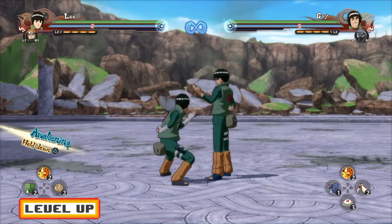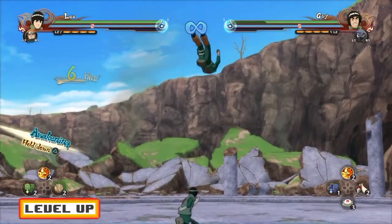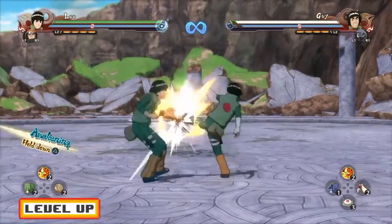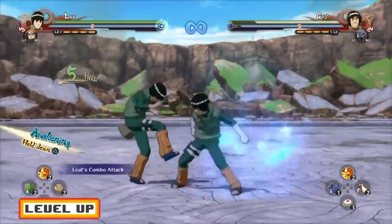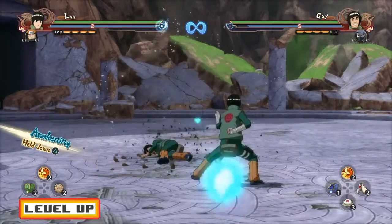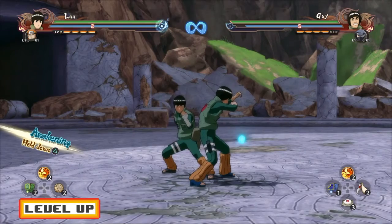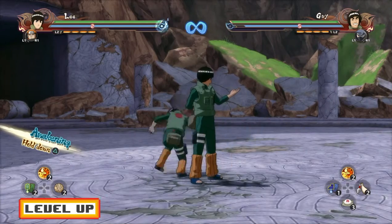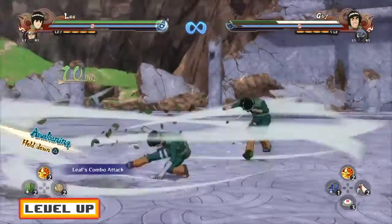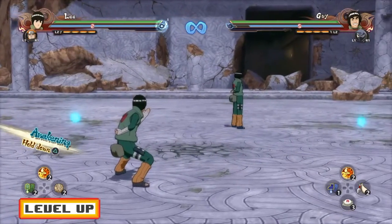When it comes to the leaf combo attack, it's a completely different story. Two hits in you can go for a ninjutsu cancel, as well as five hits in and seven hits in. If you want to do major damage, I recommend going for the leaf combo attack at seven hits in — that's probably going to do about as much damage as an ultimate.